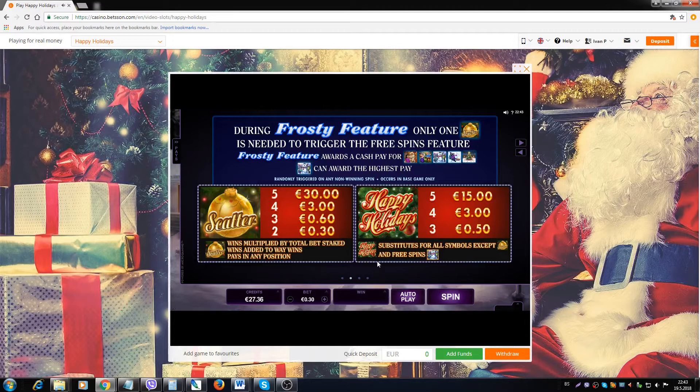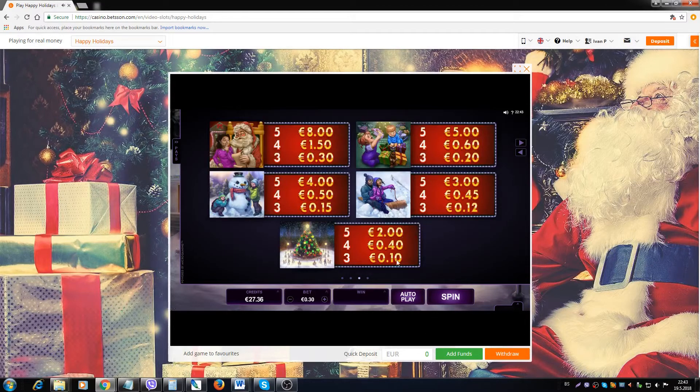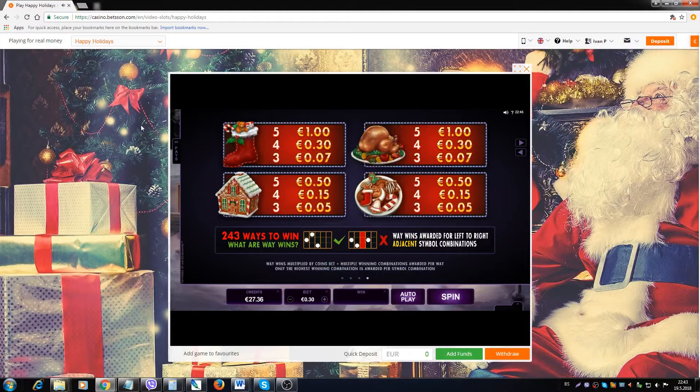All the symbols in the game fit the theme — there is Santa, clothes, children with presents, a snowman, a Christmas tree, children on a sledge, Christmas stockings, turkeys and whatnot. The game has a strong holiday vibe to it, hence the name.